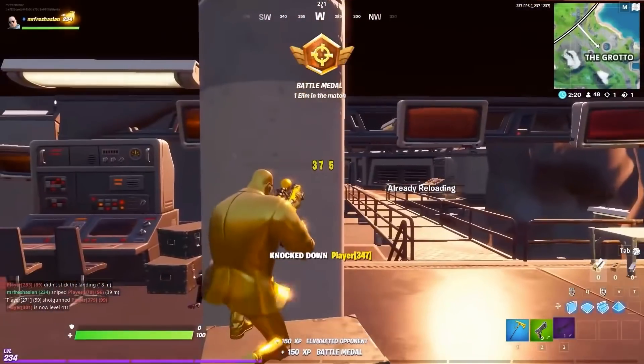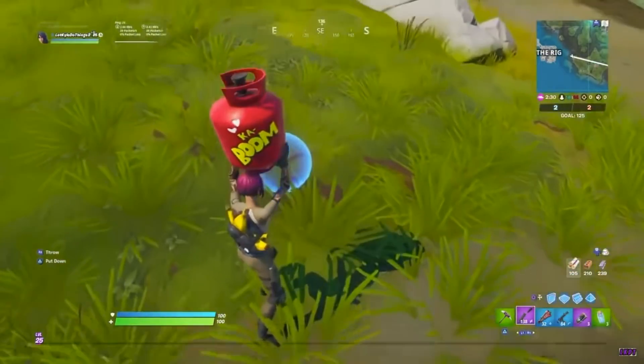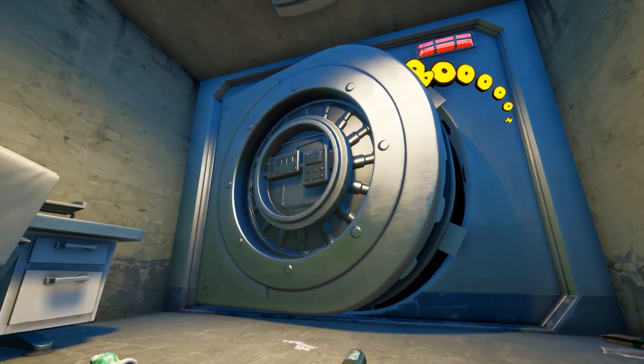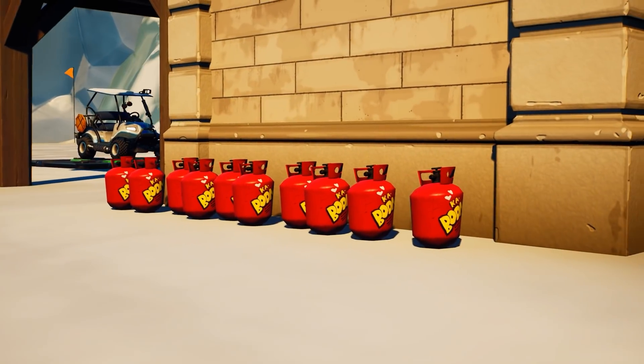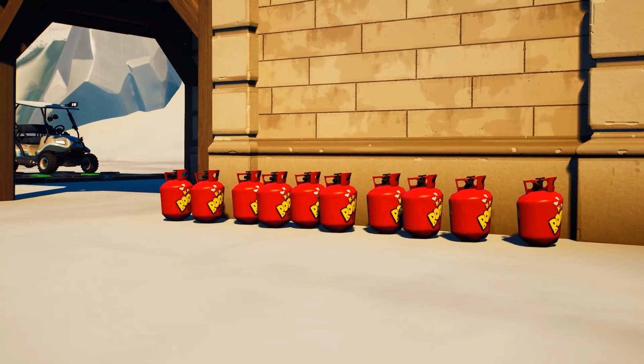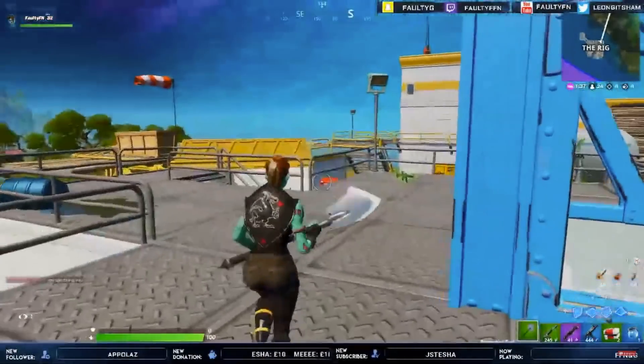Something that unfortunately isn't coming back are propane tanks. Last season, you could find TNT and propane tanks all around the island. They were in a few places on the map, like the Redacted Bunker, but they went pretty under the radar in the later seasons of Chapter 2, which is why nobody noticed they've been completely vaulted with the new season. We're definitely going to miss them — even if they went unused, they were the OG gas can, and we hope to see them again in the future.